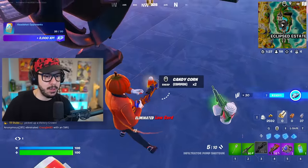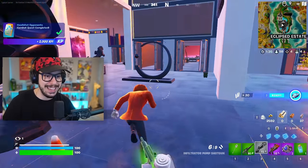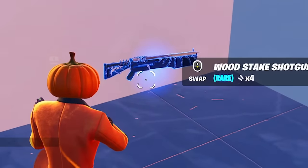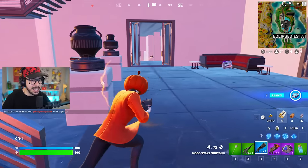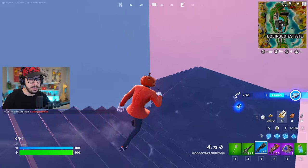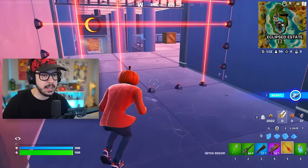They dropped candy corn, so candy is back — which honestly, you'd love to see it. The new wood stake shotgun — look at it. It looks like a heavy shotgun a little bit. We're going to check this out on somebody. Heading down into the vault area. Oh — a broomstick! Witch broom. I'm digging it.